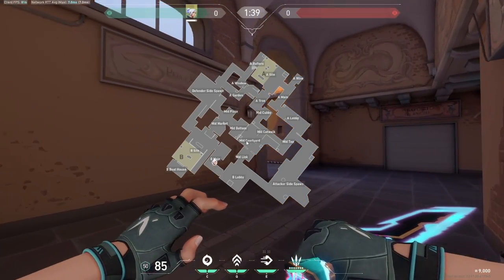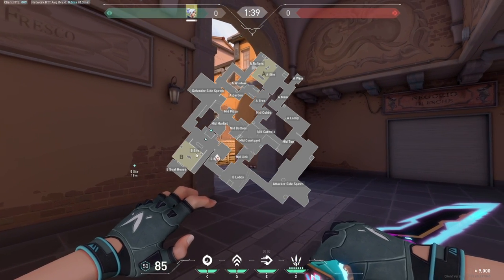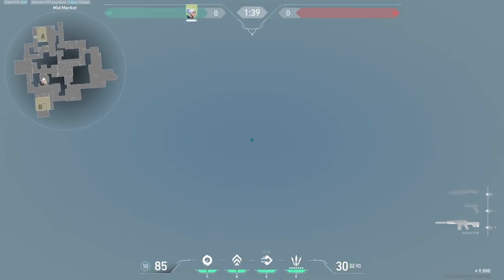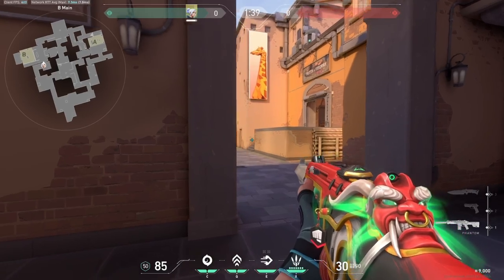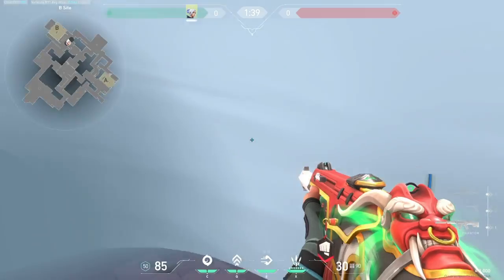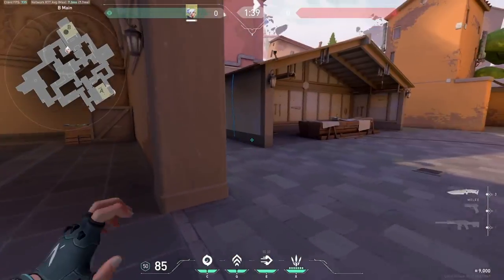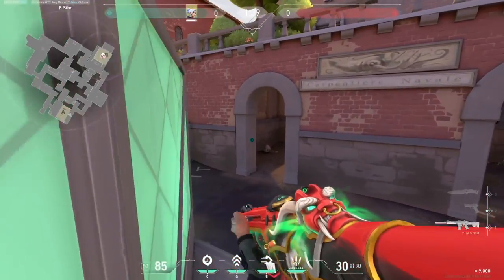Moving towards B site, you have three different options. You can either do a smoke dash into market, one down the middle of the site, or one straight over the boathouse onto site. Since you have so many different variations, the market one goes like this — people don't actually expect you to be fully pushing through there holding W. The one for site is a little more boring; it's basically dashing into the area and essentially smoke training yourself so you can either go through into CT or kill the guy backside. You can also give yourself a smoke on site by dashing into it, which makes you a little bit more safe as you push.